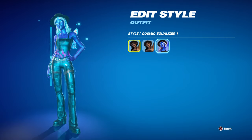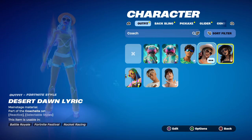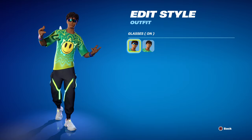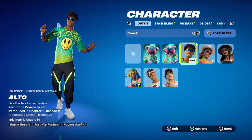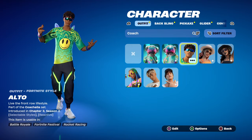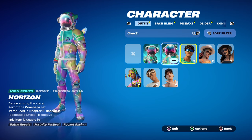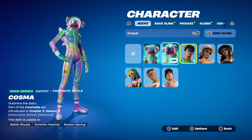Then we had the Poet skin which kind of strobed, and then we had Lyric who also came with a purple Smurf version, and Desert Dawn who also comes with the orangish purple, and then Alto with that nice animation. So all the other Coachella skins were pretty much similar in some way.